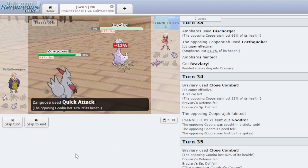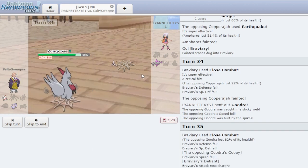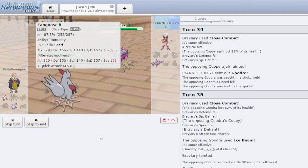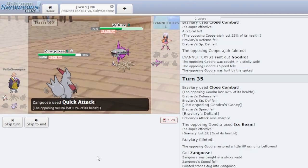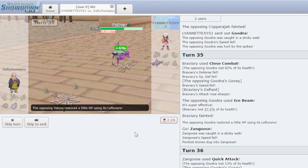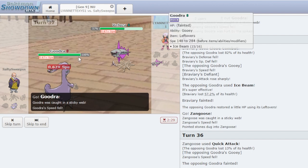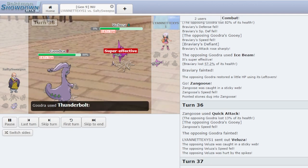I'm gonna Terastallize on the next turn. Gooey lowers our speed — this thing is faster than us. Terastallize Quick Attack should almost kill this thing, and if it doesn't, then we have T-Bolt on Goodra. T-Bolt probably kills now. We should live a Psycho Cut, right? He might even be Banded too. T-Bolt here — get the knockout. It does.